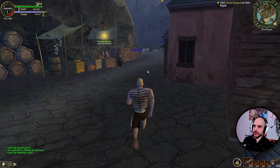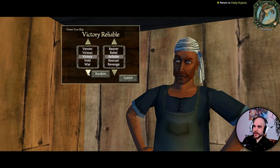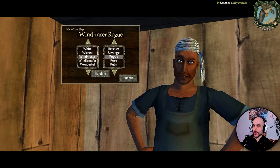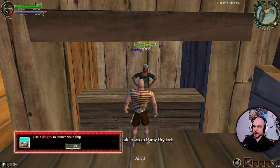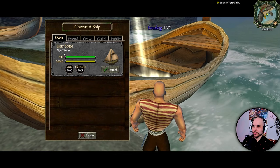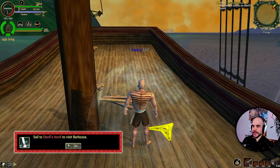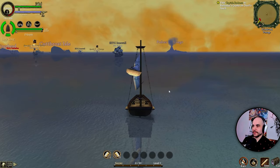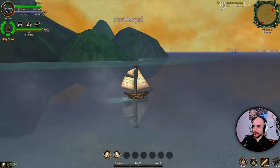Kind of interesting that you had to unlock the compass for that. Here's a Derpy Dry Dock — name your ship. We got to name our ship, that's cool. We're going to go with Ugly Song — let's go with that. Use a dinghy to launch your ship. Light sloop, let's go. We can actually get to drive the ship — whoa, this is sick. This is a better game than Skull and Bones. I think there's like a navy — I'm going to drop the anchor.